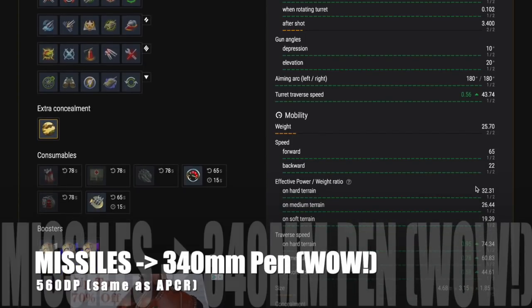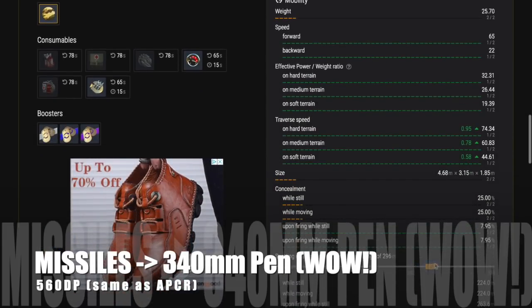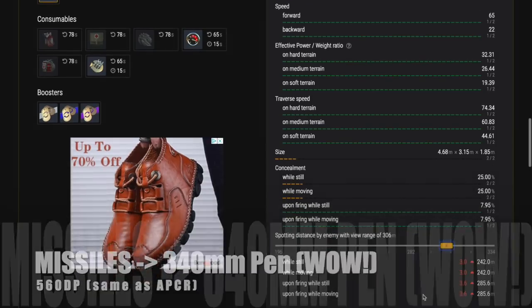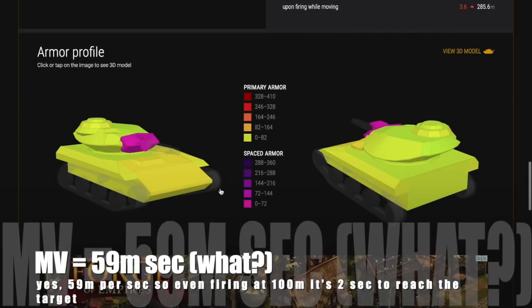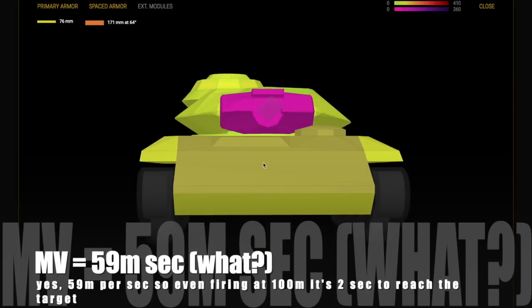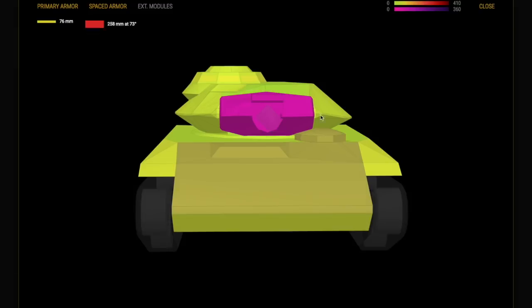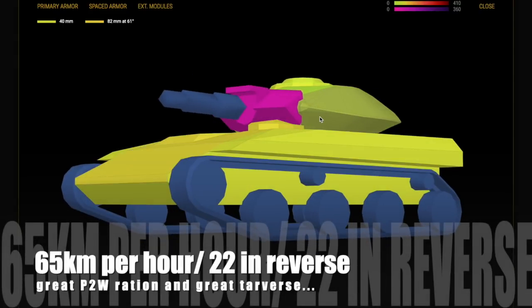Going back to the missiles: the top gun gives you 340 millimeters of penetration — yeah, 340 millimeters of pen, which is just wow. And you do 560 damage points, the same as your standard APCR rounds. You don't drop any damage points, which is unusual. But the muzzle velocity is 59 meters per second. What that means is even if you're shooting a target only 100 meters away, it's going to take two seconds to get there. It's a completely different gun system, completely different gun handling.